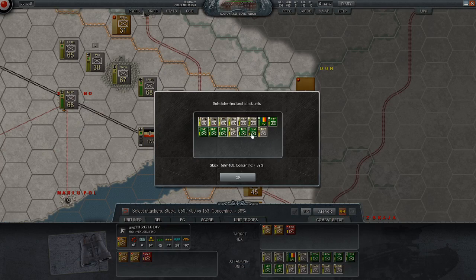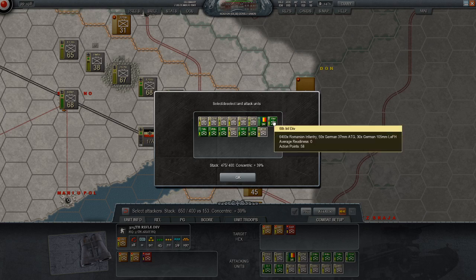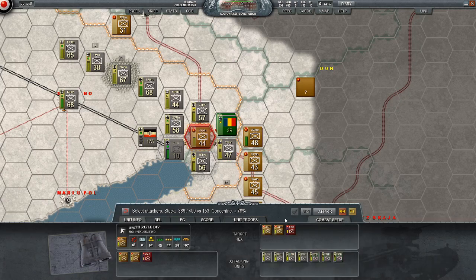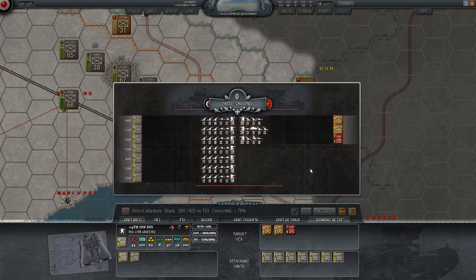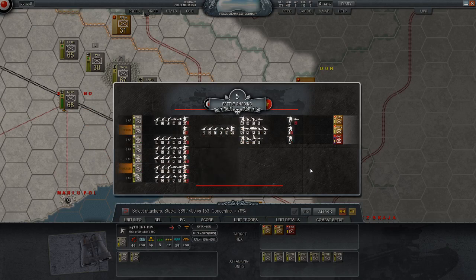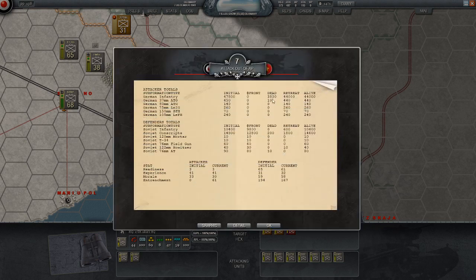I wonder why we're so limited now on 400. Wow, these guys couldn't attack. Neither could the southern guys. It's not good when our guys start off with panicking. Are we whittling them down at all? We're just losing tons of guys. Their entrenchment, though, is amazing.